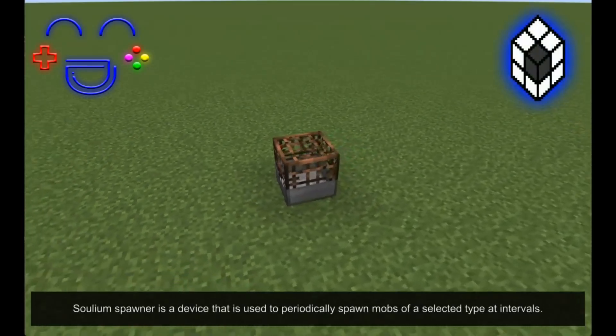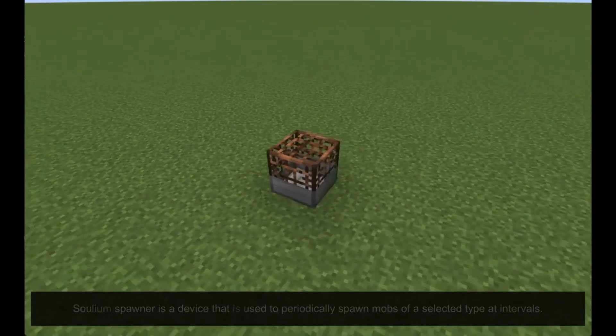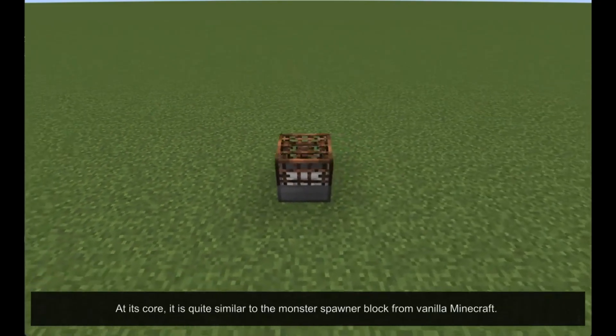The Soulium Spawner is a device used to periodically spawn mobs of a selected type at intervals. At its core, it is quite similar to the Monster Spawner block from Vanilla Minecraft.